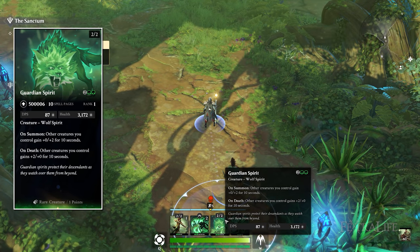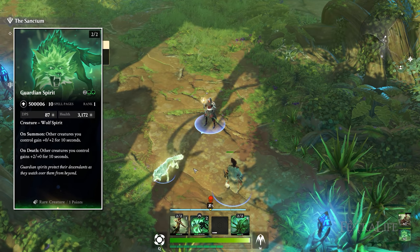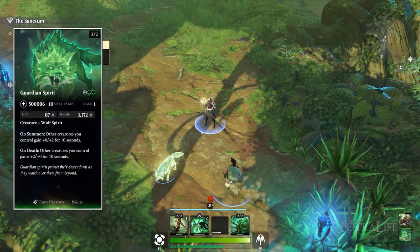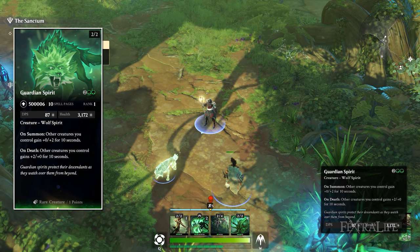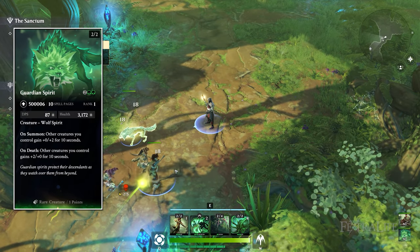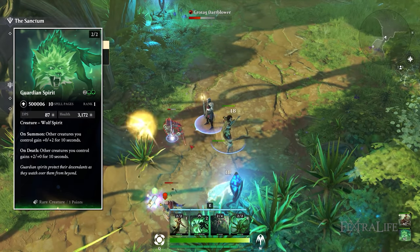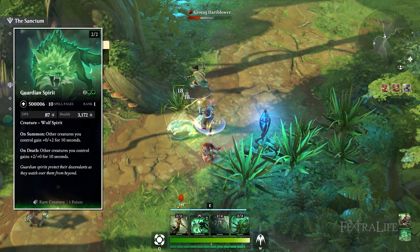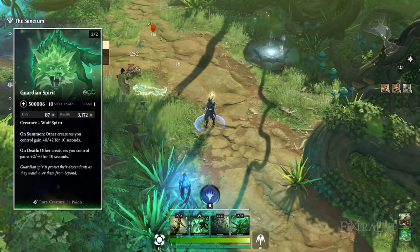Guardian Spirit is a fantastic spell — for four mana you get a 2-2 creature that buffs all your other creatures plus zero plus two. Interestingly, even after this wears off the creature health doesn't drop back down — it basically acts as a heal. When it dies it also gives creatures you control plus two plus zero for 10 seconds, so it contributes both when summoned and when it leaves the battlefield.